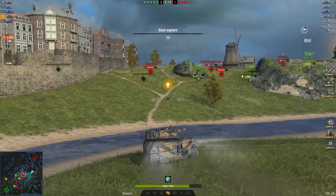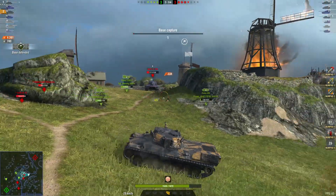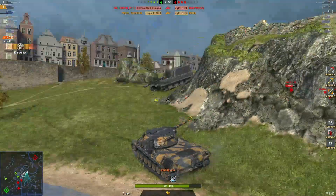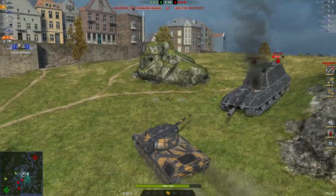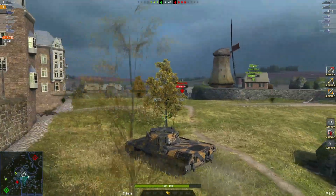That JG is just sitting there — not being a really good team player. Nicely done resetting that base, and he pays the ultimate price. Three kills, 4762 damage. Three versus three — still anybody's game — again repositioning.